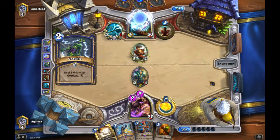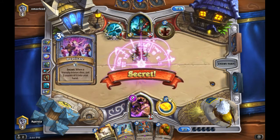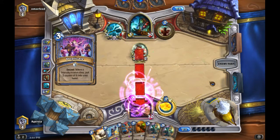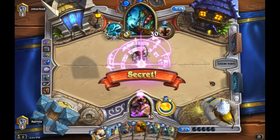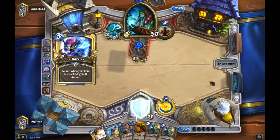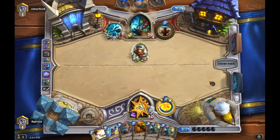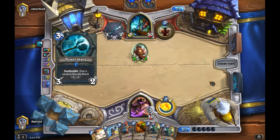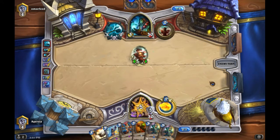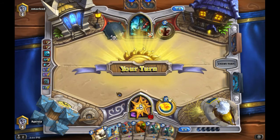Crackle does the maximum six damage — of course it does. Only if it did the minimum would my guy have survived, but I just thought it was funny. I was able to get a Duplicate of my Illuminator, so I'll have that to combine with my Ice Block, which isn't going to expire for a while, so I can keep gaining health.